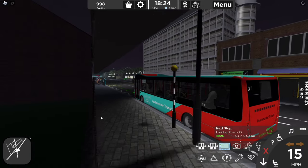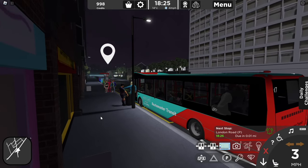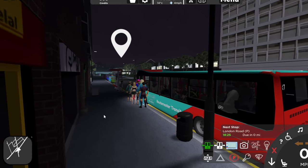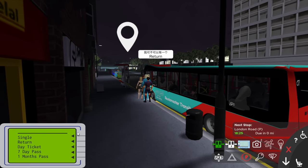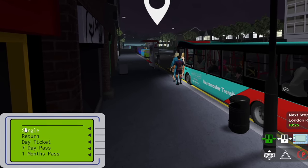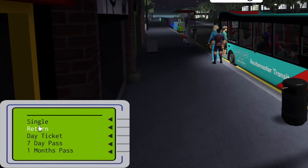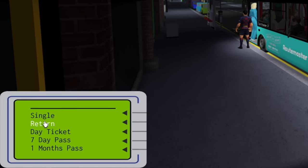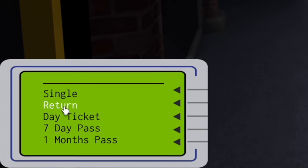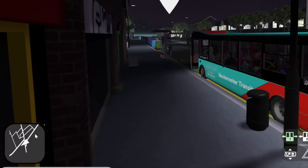The next thing I'm going to tell you is a really small change that you can make to your gameplay, however it helps massively. When I am loading passengers, I tend to hover my mouse over the return option on the ticket selector. This helps you leave your bus stops quicker, as the most common options are single, followed by return and then day ticket, with very occasionally the other options below that. Personally, this helps me out a lot. You want to be able to load your passengers quickly, because otherwise you might be late when you're leaving a bus stop.